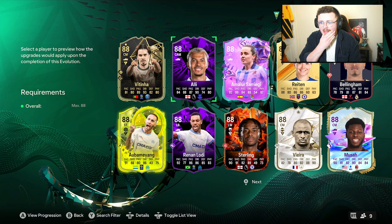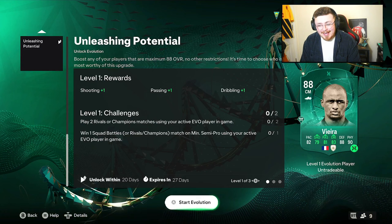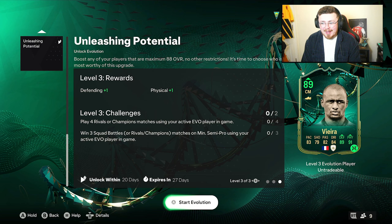Looking in the team, Vieira instantly pops up — there's some potential here for sure. There are a lot of very good 88-rated and below cards in the game right now. Vieira for one — instantly give them a nice little boost. Which is not crazy obviously on paper, but that is a fine tune and a half.